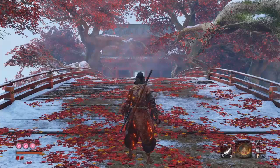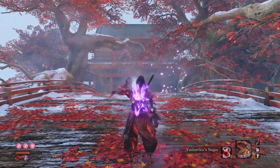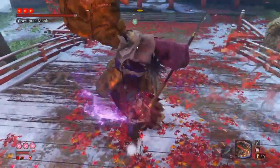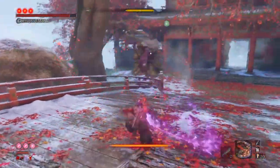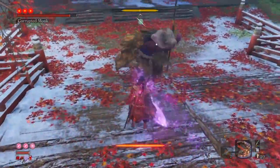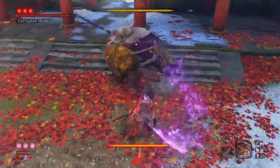For True Corrupted Monk, use the Empowered Mortal Draw in combination with Purple Fume Spark. That's mostly because of her phase 3, since her first two phases are extremely easy. Before getting to her trigger spot, buff yourself with the Divine Confetti and the Yashariku Sugar. Don't fight her up front — get behind her and do some Vitality Damage. Whenever you get the opportunity for Vitality Damage instead of just attacking, go for it, because Vitality Damage is going to help you a lot. It's your usual monk fight — just relax and be mindful of her delayed swings.